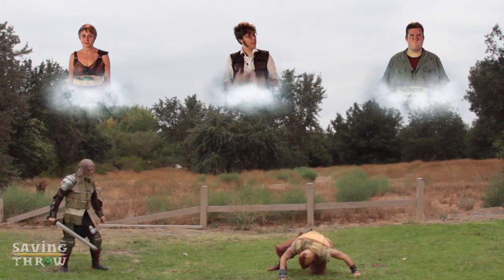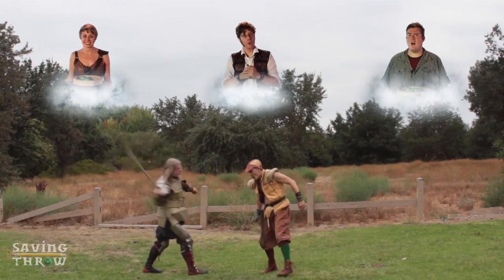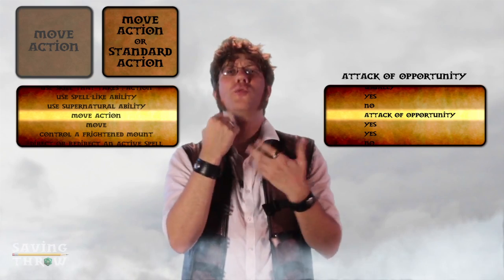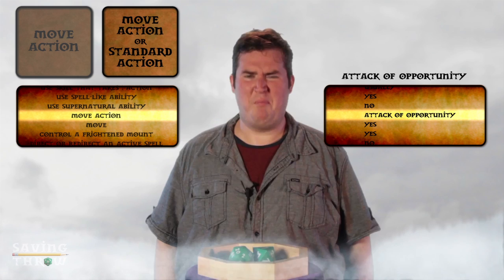Alright Amy, roll it. 14. That hits. Roll damage. Six. Your powerful blow digs deep into Ben's shoulder, drawing a spurt of arterial blood. Ben, you're down another two hit points.